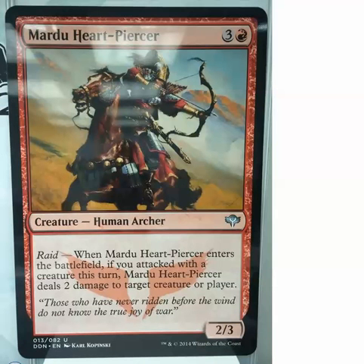If not strong, we also have Heart Piercer. It looks like a Mongol to me. It's a 4-mana 2/3, and we also see the Mardu keyword, which is Raid. Raid is: if you attacked with a creature this turn, something happens. In this case, it deals 2 damage to a target creature or player. That is really good. Raid is a strong limited keyword.